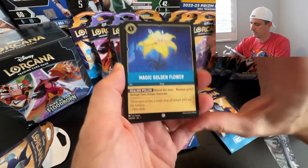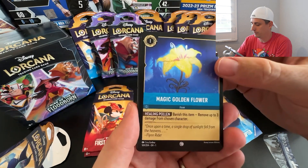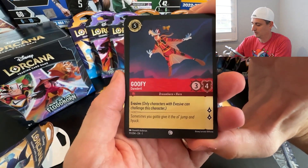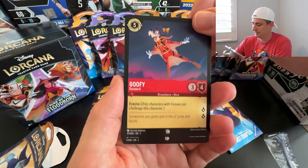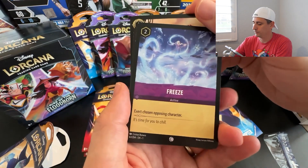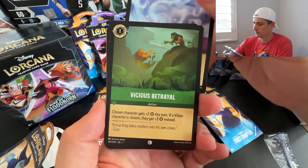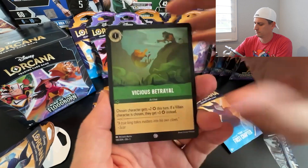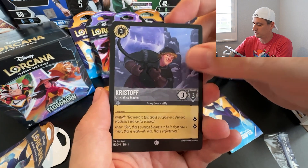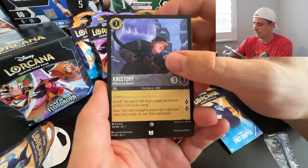Okay, at the bottom here this is our Uncommon — we got the Magic Golden Flower. I haven't played this game yet either. Then we got Goofy — this is a Common, but really cool. 'Only character with Evasive can challenge this character.' Another Common: Freeze — 'Exert chosen opposing character.' Then Vicious Betrayal. Here's Kristoff the Official Ice Master — he's a Storyborn Ally. You can see the difference between the Common and Uncommon markers. We'll get three Uncommons.